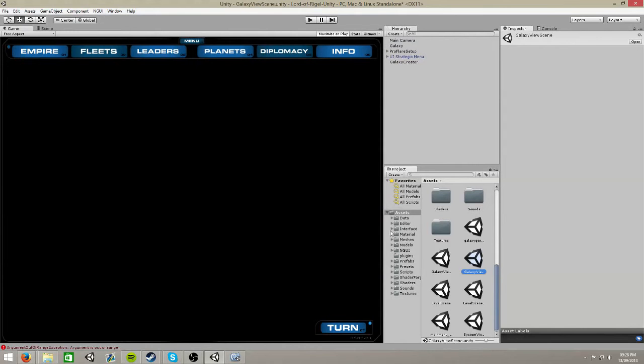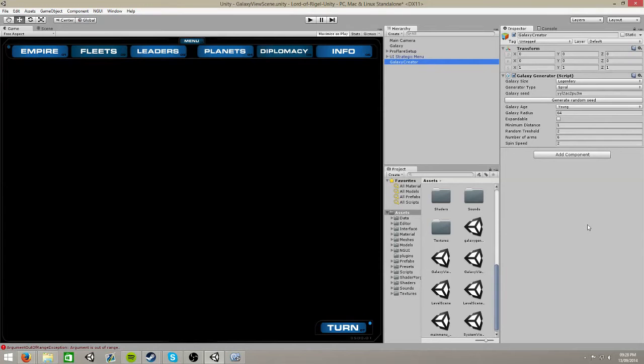The main thing for me is the spin speed in the spiral galaxy we have now - it seems way too swirly, it spins too fast. I think we're going to need to put some of these generator variables in some kind of JSON table, because we can't have one uniform setting for them all.